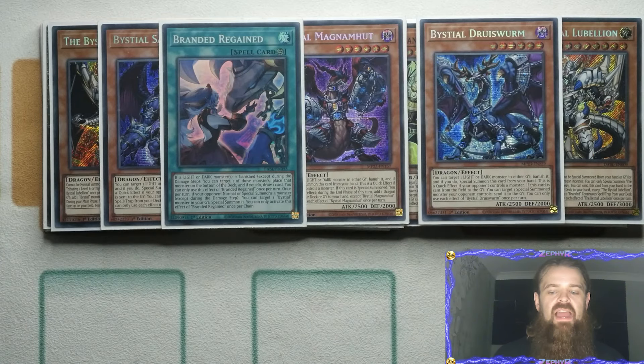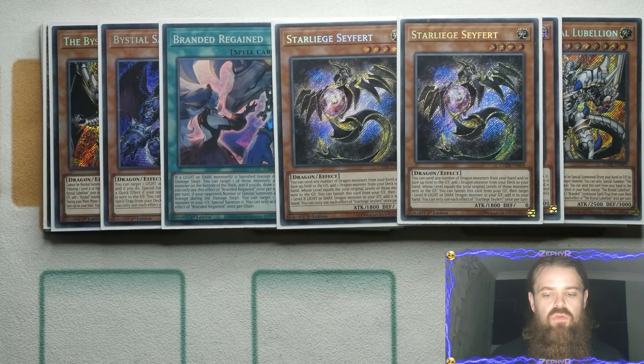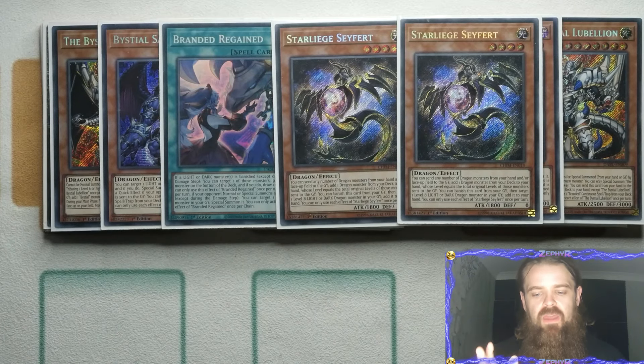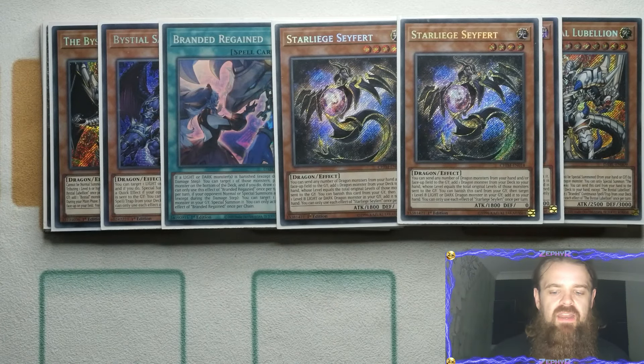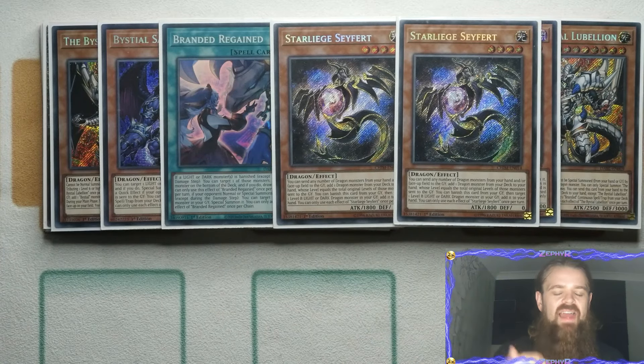In order to support access to the Bestial Engine, we are playing two Seyfert. It's rare that you actually even want to normal summon it — you really just want it milled into the graveyard, because you get to banish it from the graveyard to target a level 8 Light or Dark Dragon Monster in your graveyard and add it to your hand. This gives you access to your Lubelion, as well as your Punishment Dragon and Judgment Dragon, so it just acts as even more fodder to recycle what you might need.